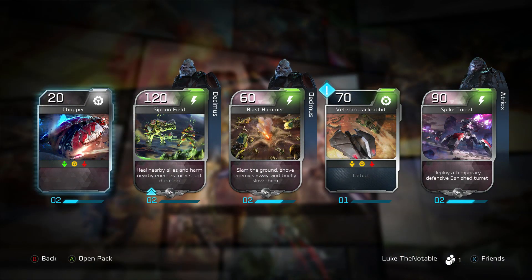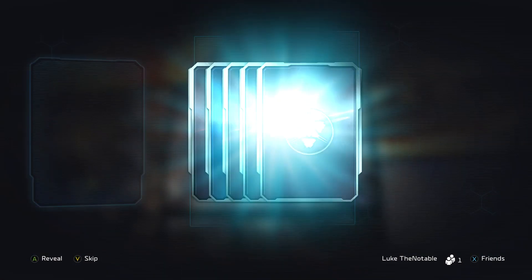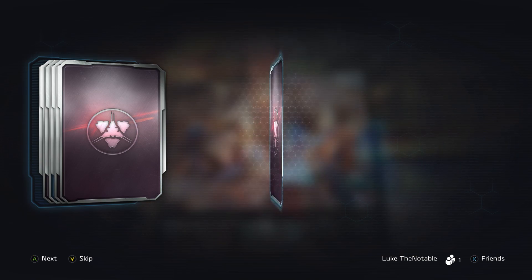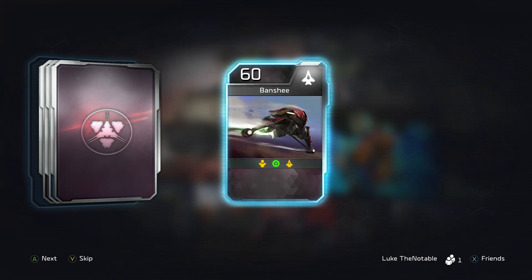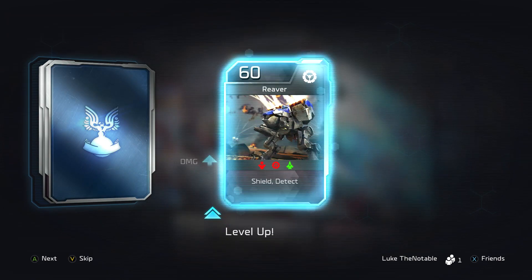Officially, Blitz cards have no max level. You can have a level one million Blitz card. How these levels work is from level 1 to 6, your Blitz card gets an insane boost to its armor, health, damage — whatever it is increasing.